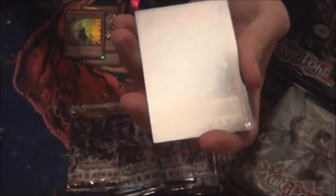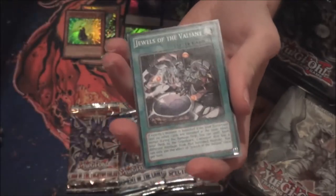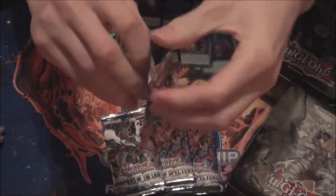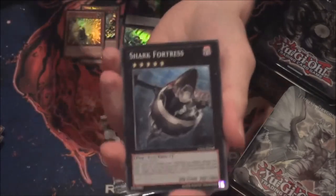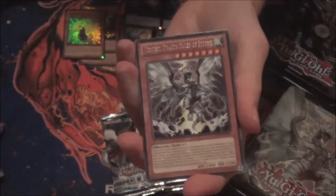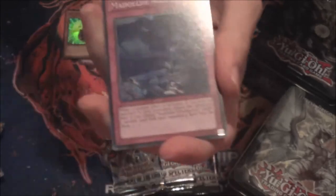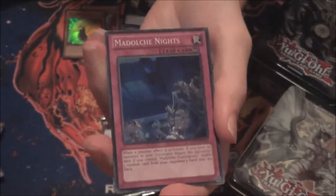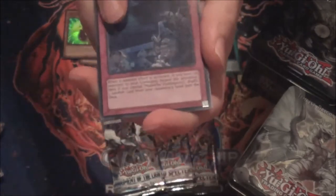Ice Beast Zerofyne. Focus. Shark Fortress. A Rare Tempest — really nice. A Noble Knights Super Rare, so we got another Super Rare in the second pack. I don't know what it was in the first pack.